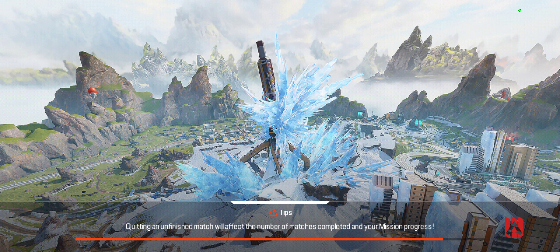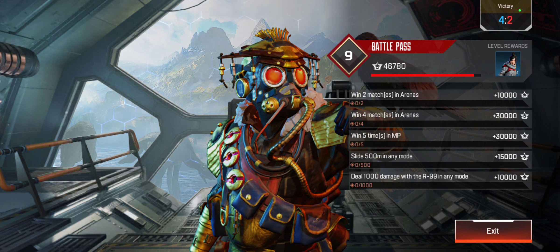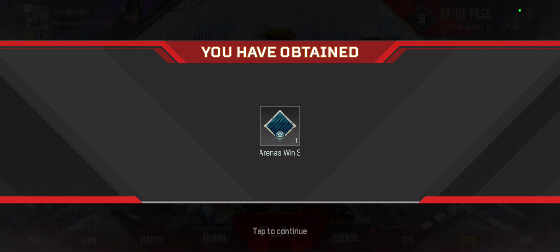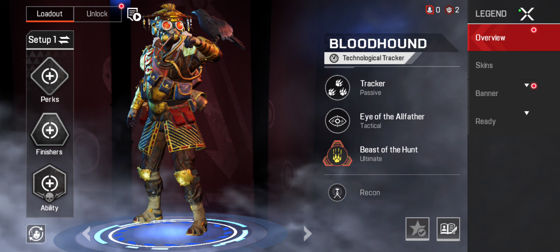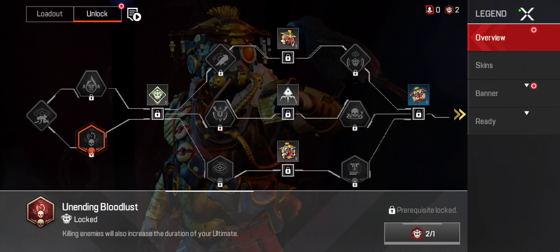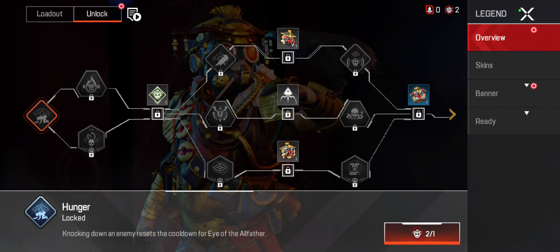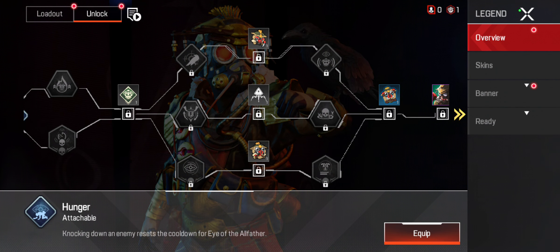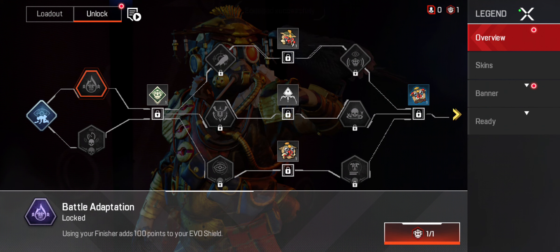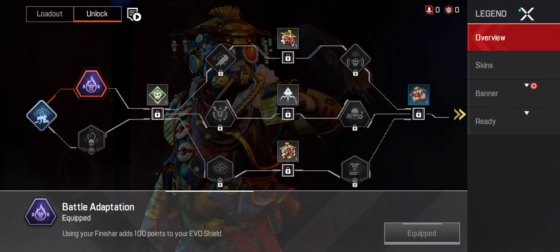What do we have here? Some legend perk to unlock. We have a perk called 'Hunger' — knocking down an enemy resets the cooldown for the Eye of the All-Father. I'm gonna unlock it and equip it. Also 'Battle Adaptation' — let's unlock that too. It is also equipped, nice.